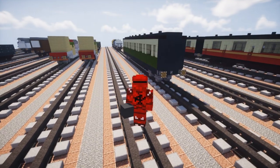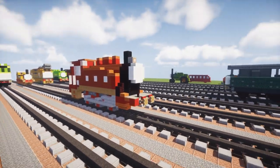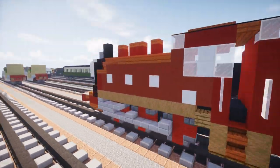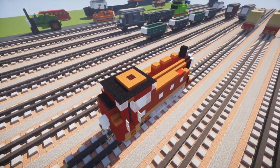Hey, welcome back guys, this is CraftyFox and today we're going to be building Rosie from Thomas and Friends. She is a tank engine on the island of Sodor and this is in the red livery. Before she was painted lavender and white, which I always thought was a really weird color for a locomotive. I think the red looks a lot better and this is actually what she looks like right now.